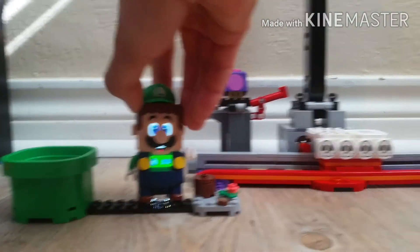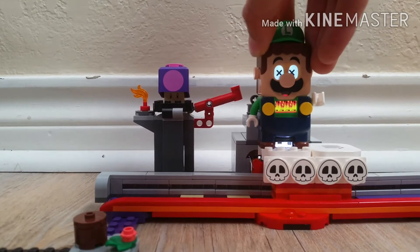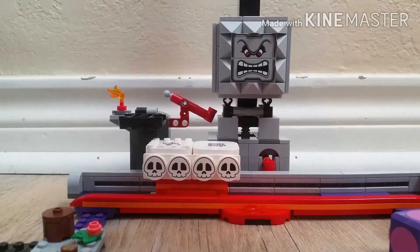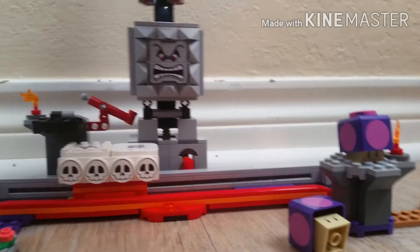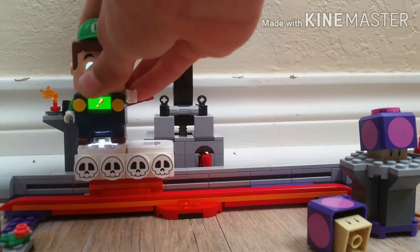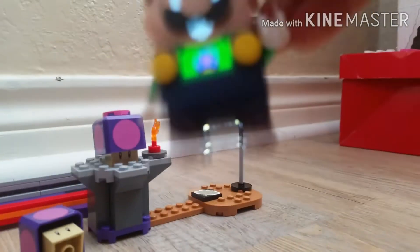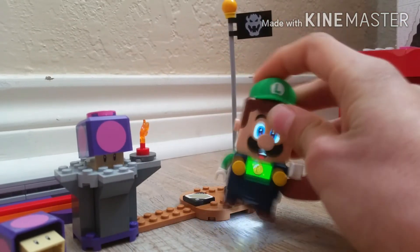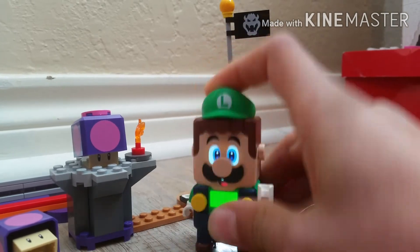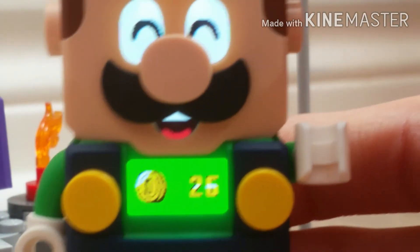Here we go. Uh oh. Here goes the rotten mushroom. Here we go. Okay, I need a crack. Uh oh. A leaf. Here we go. 26 coins, nice.